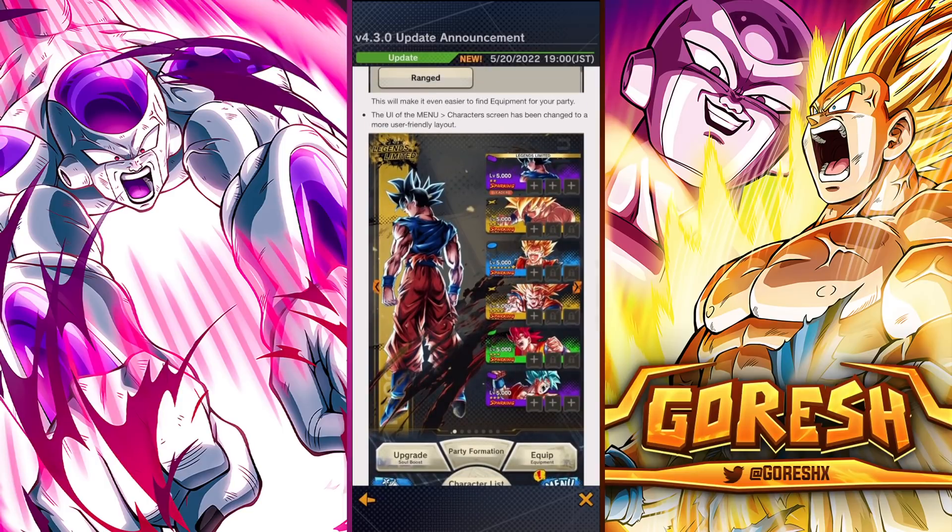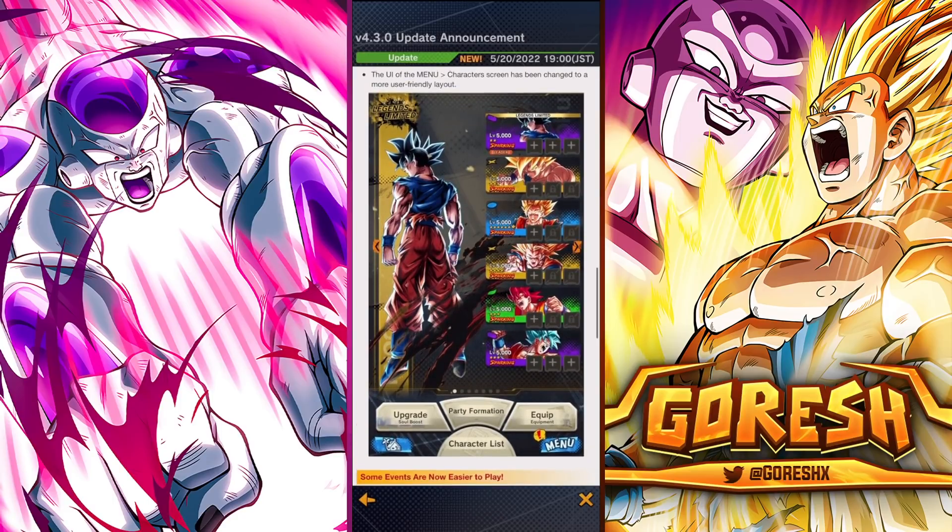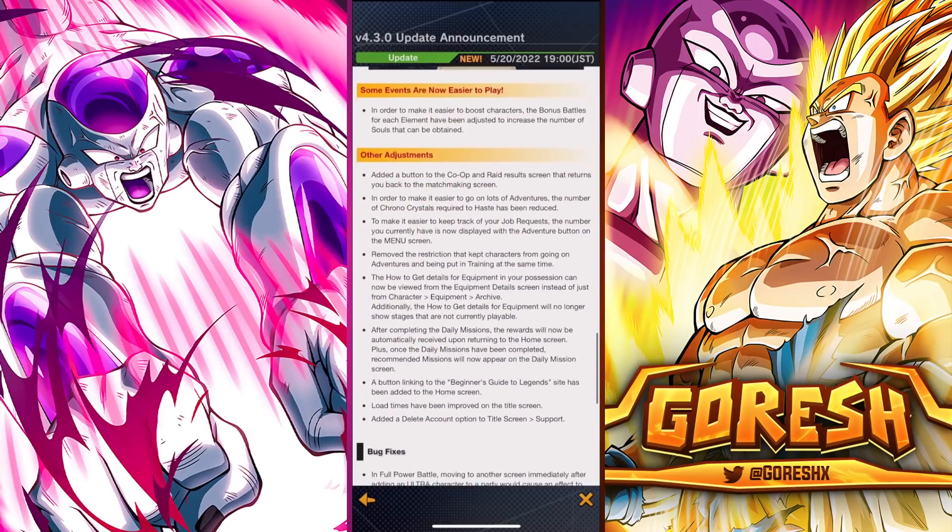The UI of the menu character screen has been changed to a more user-friendly layout. I think a lot of people are going to be split on whether they like this new layout. That always happens whenever they make big sweeping changes to something that's been in the game for a long time. They've made incremental changes to the party screen before, but this is clearly the biggest change ever — completely reorganizing and restructuring the display. It's going to take time to adjust. Even if you don't like it right now, maybe once you use it a bit you'll warm up to it.